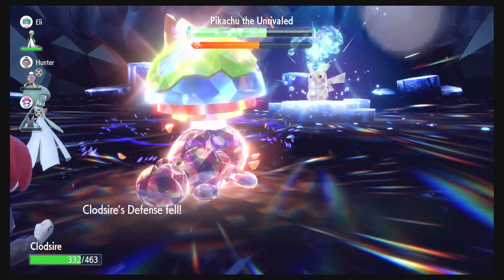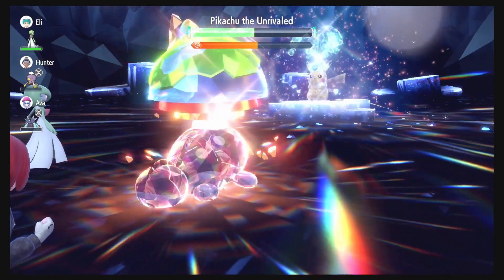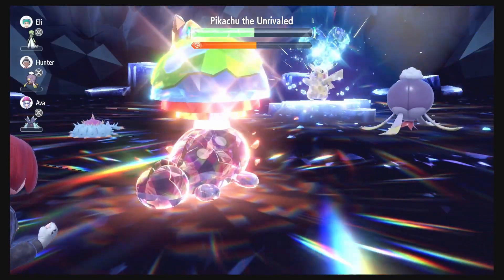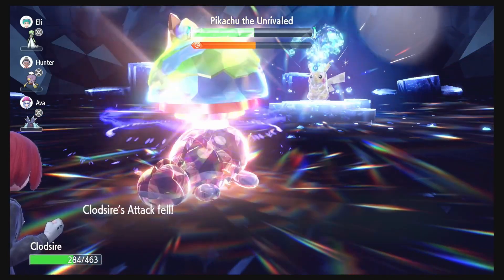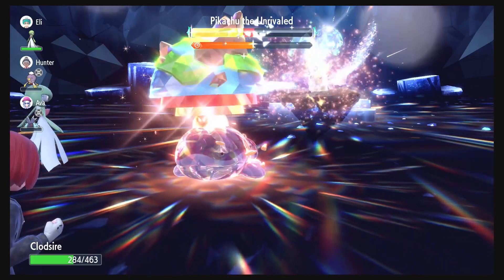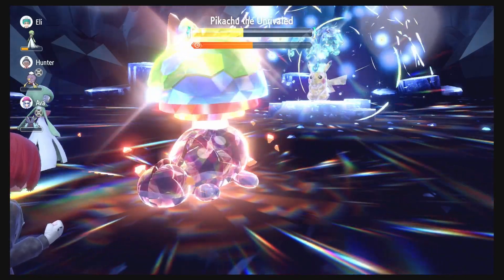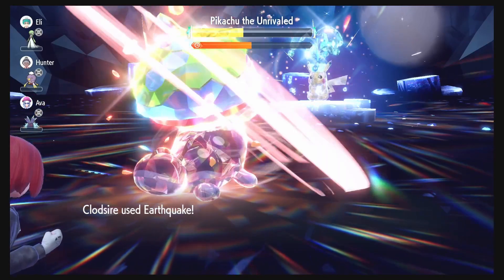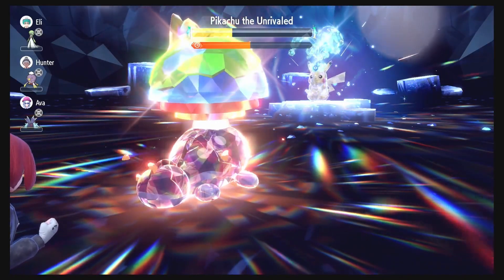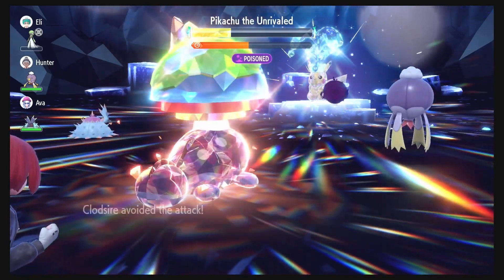If you wanted to go more aggressive you could run Soft Sand or something like that to increase the damage of Earthquake, because as you can see we don't really need the Shell Bell here. We are caught up with the timer so we are good to go. Pikachu is bringing down our Defense but that's fine. We have 11 Earthquakes left — should take about five or six more and we'll be done. Might have to Recover once more but let's see how close we get. The Shell Bell is definitely a good idea, or even Soft Sand — there are obviously so many different builds that work here.